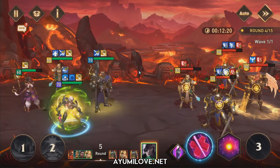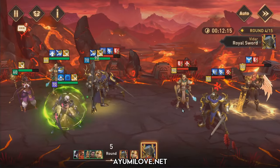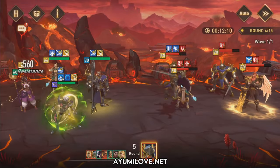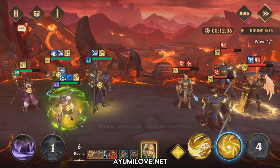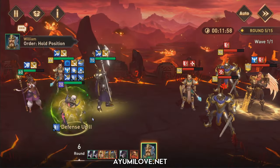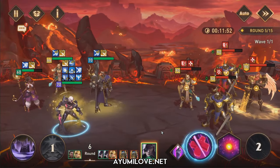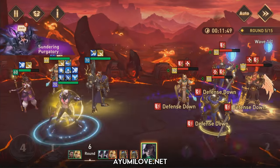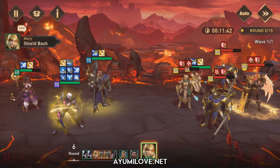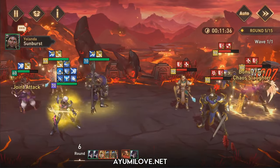Mary brings a unique ultimate ability that provides an invincibility buff, which prevents my hero from receiving any damage. This works really well in this battle because the invincibility buff negates all damage dealt by the enemy, especially Lightwinds Aquari's ultimate. Yolanda can also provide a shield to protect Augustine when the guard buff or Shield of Mercy has already expired, protecting him from minion attacks.